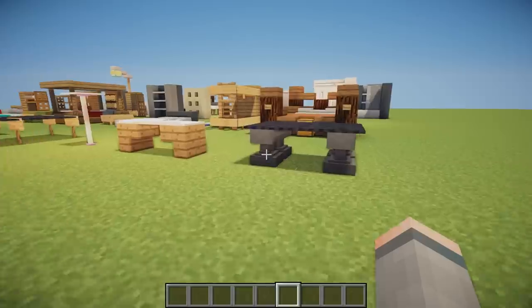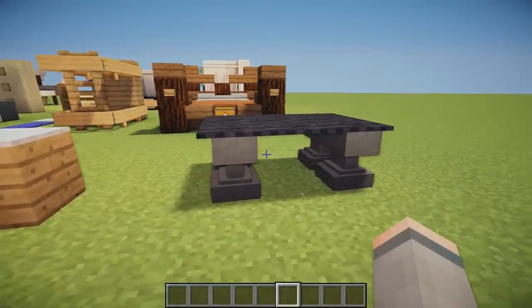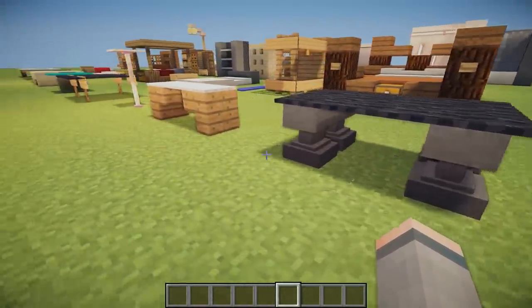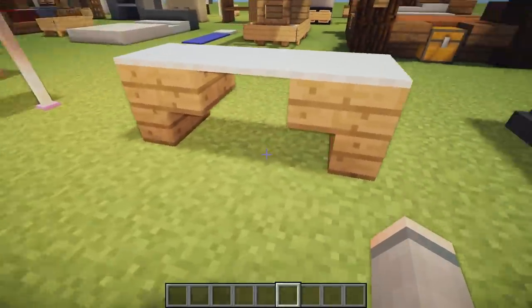Moving on to some table designs. First we have a design using four anvils, string on the floor, and then black carpet going across the top. The string is to keep the carpet afloat.